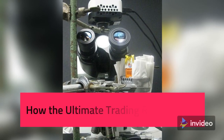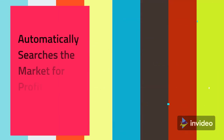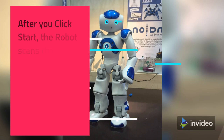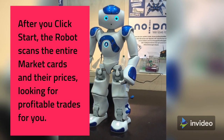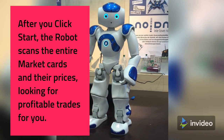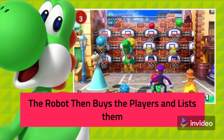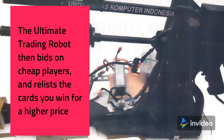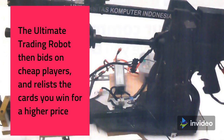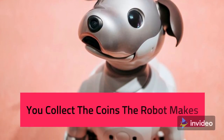How the Ultimate Trading Robot Works. It automatically searches the market for profitable players. After you click start, the robot scans the entire market cards and their prices, looking for profitable trades for you. The robot then buys the players and lists them. The Ultimate Trading Robot then bids on cheap players and relists the cards you win for a higher price. You collect the coins the robot makes.